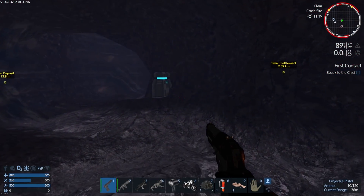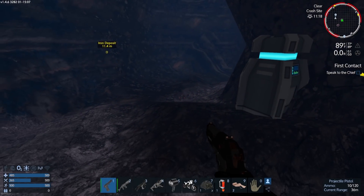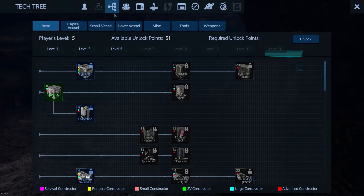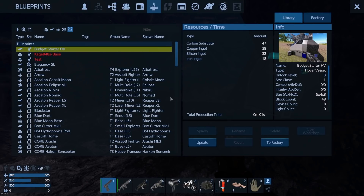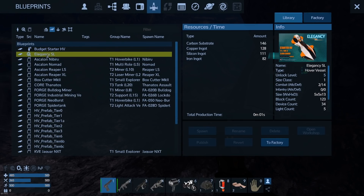It is what it is. Let me show you this hover vessel I got off the workshop. F2, go to hover vessels — it's called the Elegancy. It doesn't tell you who it's made by right here, but I wrote down the name: it's by a Steam user named Crazy Z. My friend Madden told me all his stuff is just awesome.